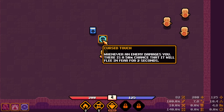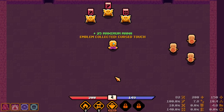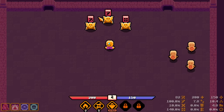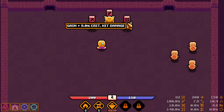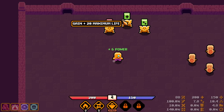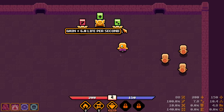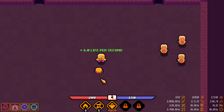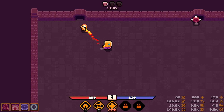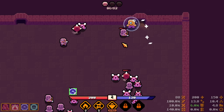Whenever an enemy damages you there is a 50% chance it will flee in fear for two seconds. We rolled 25% max mana — pretty bad rolls, just more health or mana. Power is damage, attack speed, or crit damage — going with straight-up power, so we're at 88 right now. We didn't even roll a relic, only passives. 8% attack speed or maximum life — going with HP regen 13. I heal about 5% of my life per second plus I find more potions.